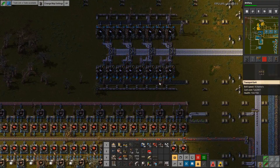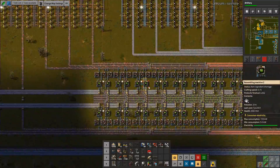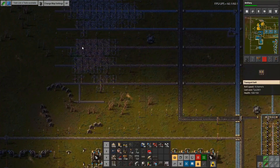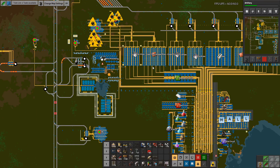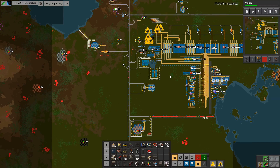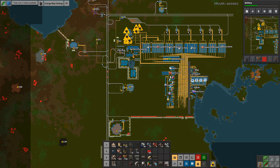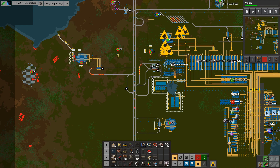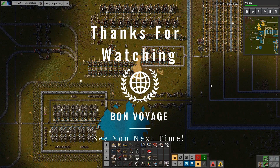See, our plastics are now backed up, so that's good — that's what we want. But that's in part because now our green circuits are not doing what they're supposed to, and that's because we need more copper. We're going to have to get that added in next — that's good for the next episode. Very short, very simple, very easy. Questions, comments, concerns, put them in the comments section down below. If you liked the video, give it a like and put a comment down below with what you want to see next in the series. That is all I have for you guys today. Thank you so much for watching, everyone, and I'll see you next time.